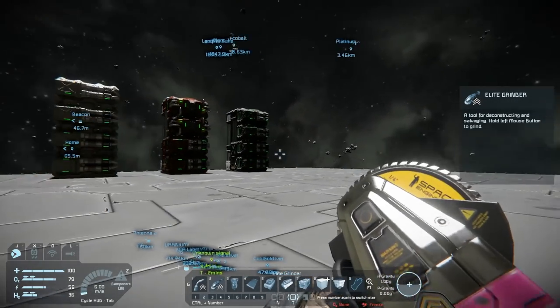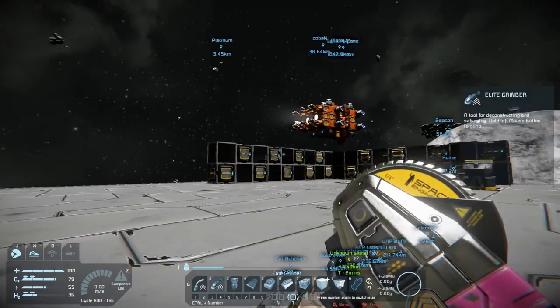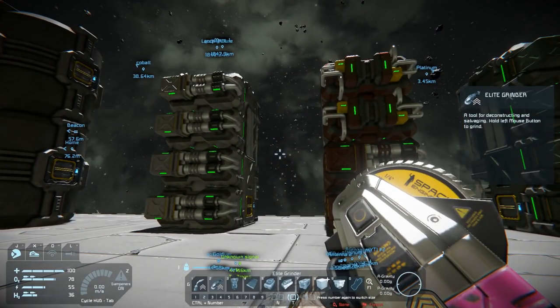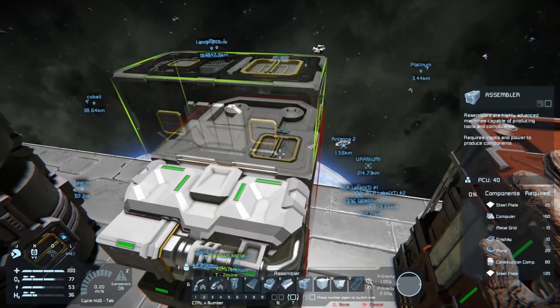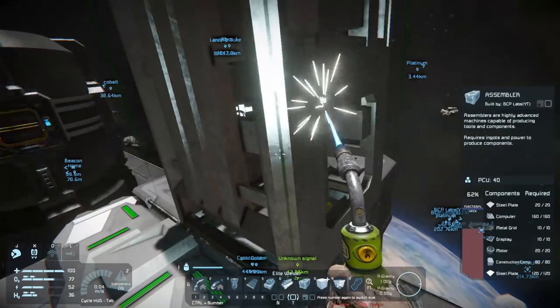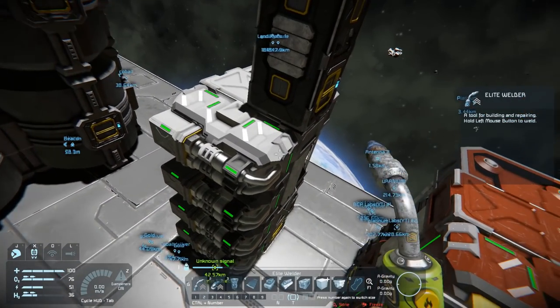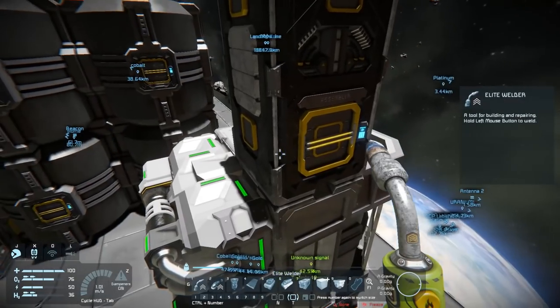I want to get two connectors set up over here. I'll do all the conveyors at the same time since I need to put sorters on and configure them all. I want an assembler going right on top of this one. I'm thinking about whether I actually want speed upgrades on the plate assembler — since it's just mass producing plates with yield modules on the refinery, it probably doesn't need them.